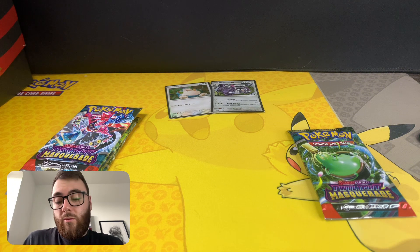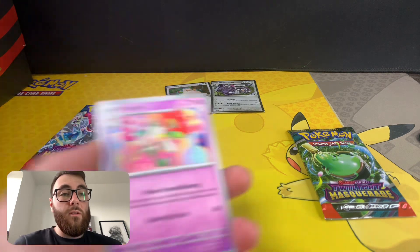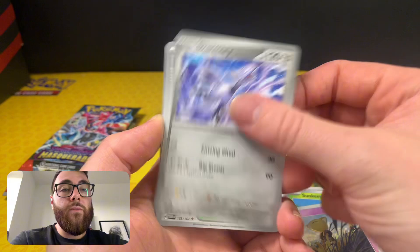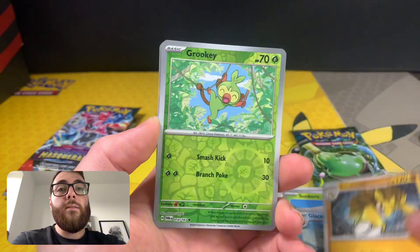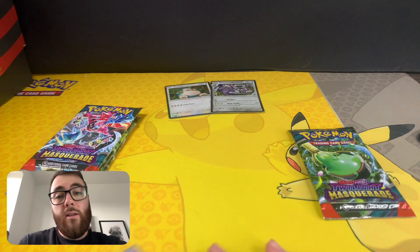I do want to open more Temporal Forces, to be honest. That set has definitely grown on me a little bit. Hopefully we'll see some of that on the other side. Well, we know we haven't got anything now. Grookey, and there's the Ogie-Dogie, and then a Frostlass with a Lightning Energy.